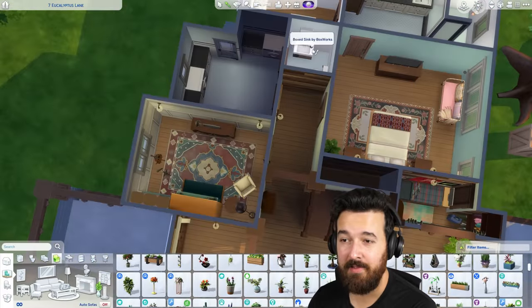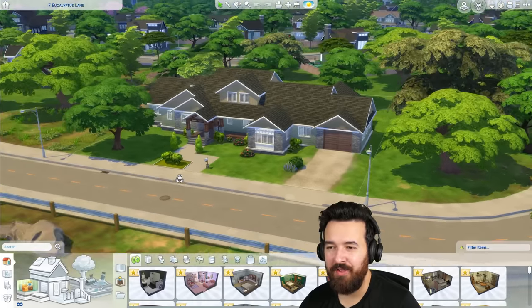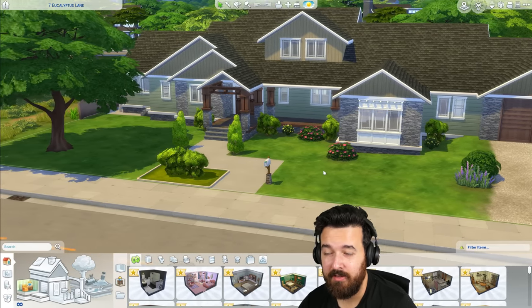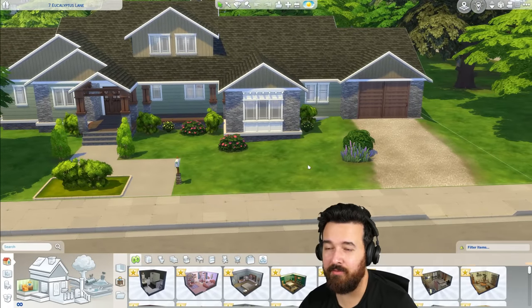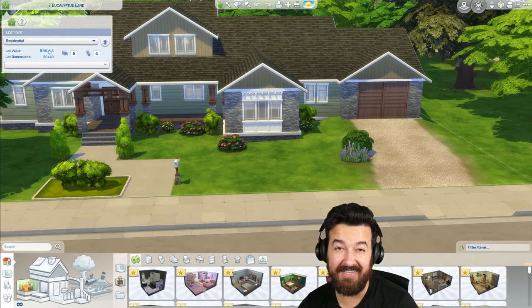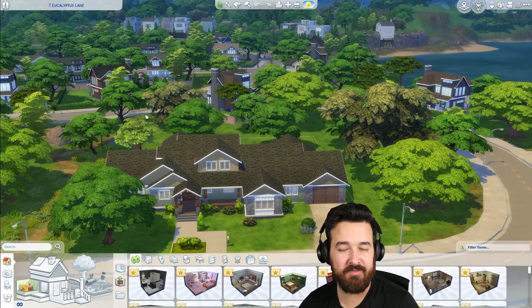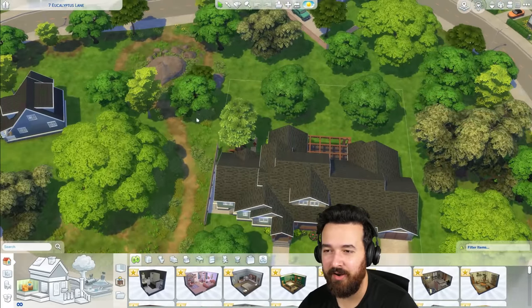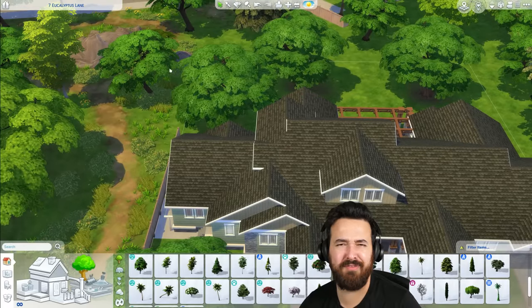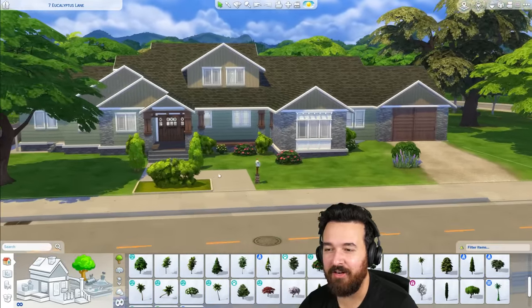That's all for the time lapse — let's go ahead and jump into the actual game. I'll give you an overview; there are a few more things I've done since this recording. Here we are in the game. I've basically added really minimal landscaping, because I didn't want to spend too much money — I want my family to be able to afford this house relatively soon. It is still 98,000 simoleons, which isn't cheap. Actually, I can make it cheaper by getting rid of the treehouse since I'm going to build one anyway — just put a real tree there instead. Now it's 97,000. I think this looks awesome.